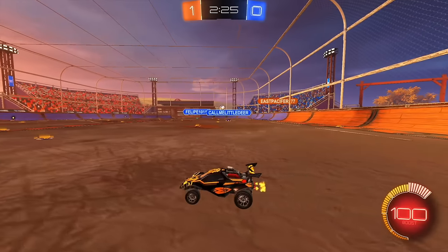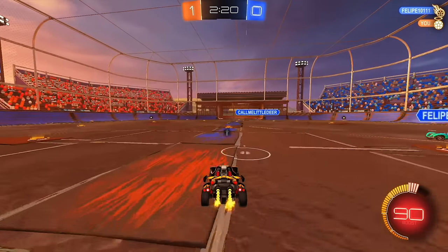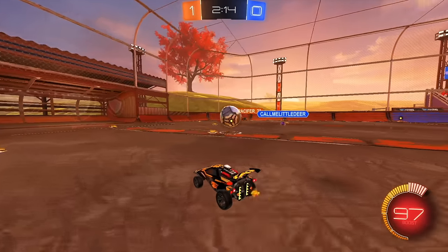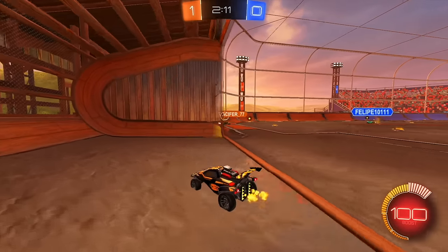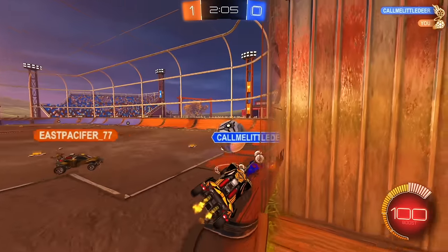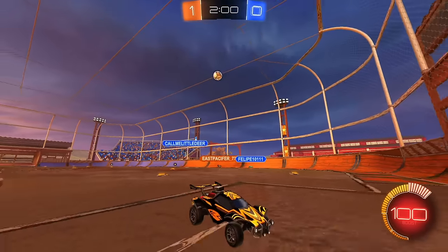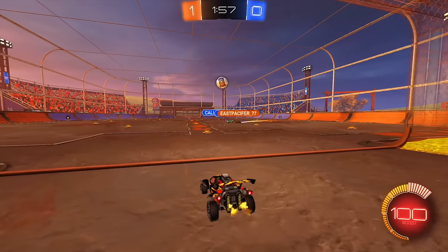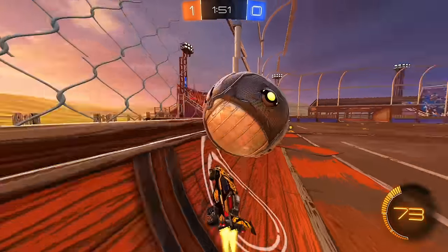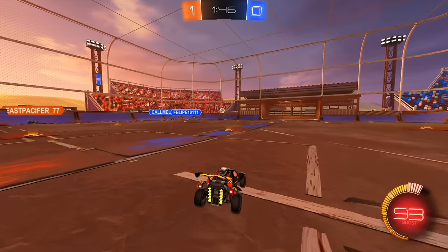Rule one is basically if you get locked head-to-head with cars, people tend to stay together on it. I'm going to pop down to the corner. Right here it's a bit of an awkward ball for my teammate — he goes for the boost, which puts me in a bit of an awkward spot. The ball goes over my head. That's a good save there. Good speed, good touch. So I'm going to wait in net here and see what happens. I'm going to drive the wall like this, pop the ball up nice and high.